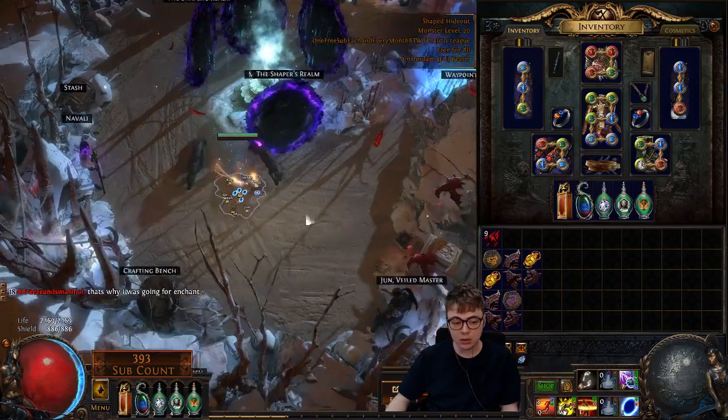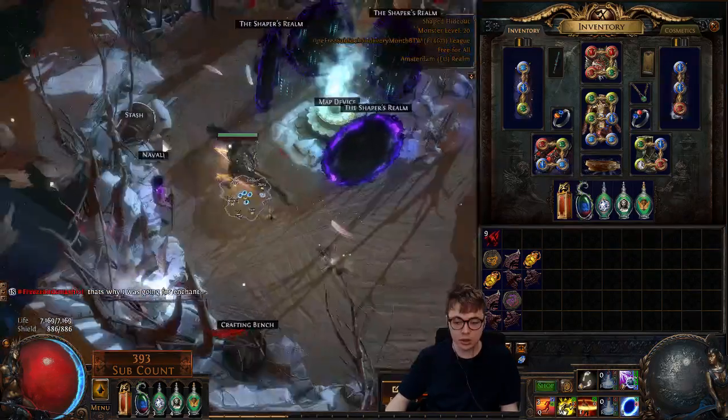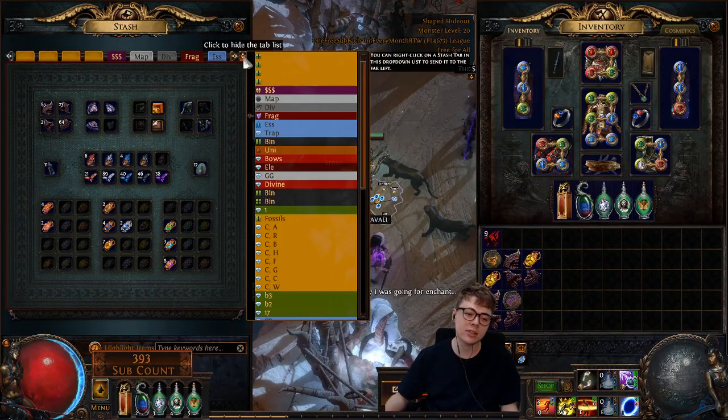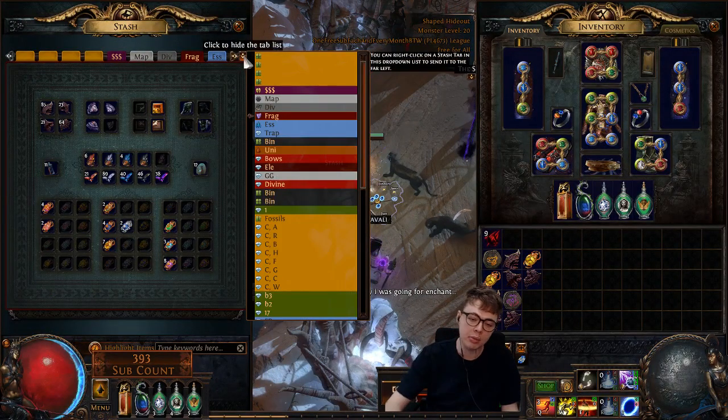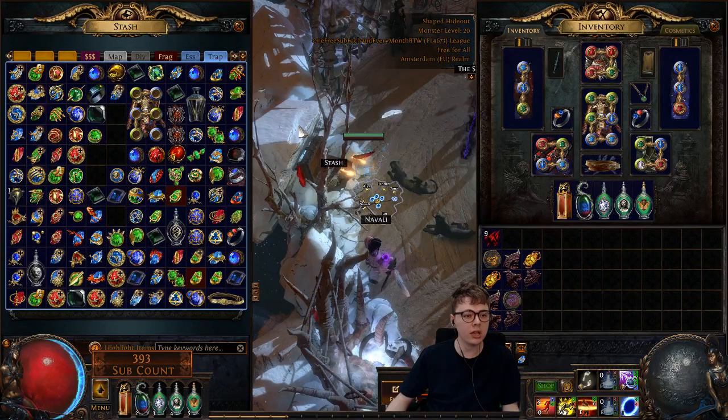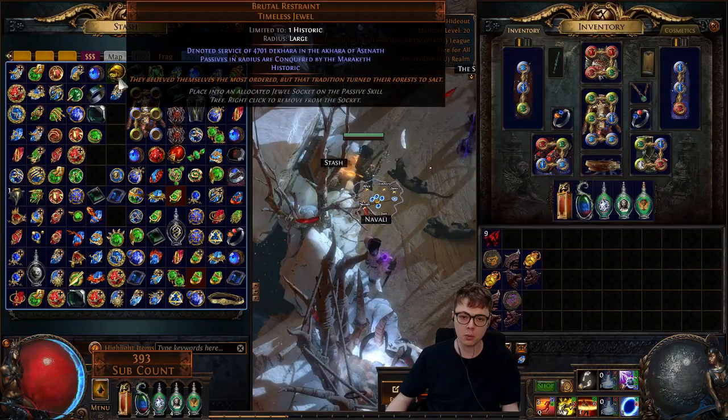Hey guys, just giving another update on the lightning trapper. I'm going to run some guardians, but I've done quite a lot with the character now. I'm basically just setting stuff up for doing Uber Elder. I'll give an update because I've changed the build a fair amount and I'll explain why.